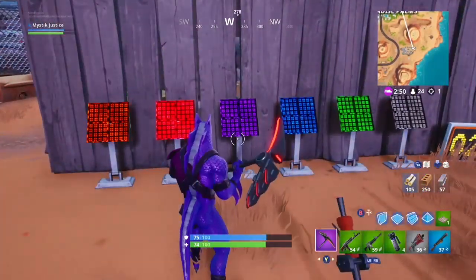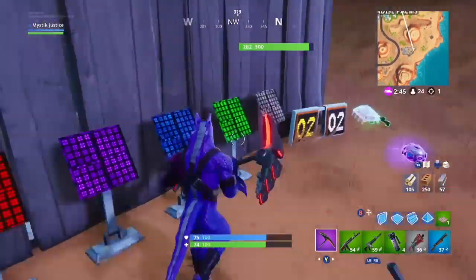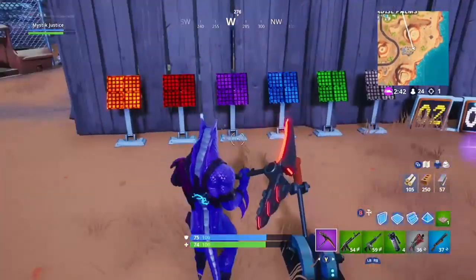And if you stuff up, you'll just have to try it again. Once you've completed the game, the Fortbyte just to the right of the coloured panels will be collectible, and number 28 is yours.